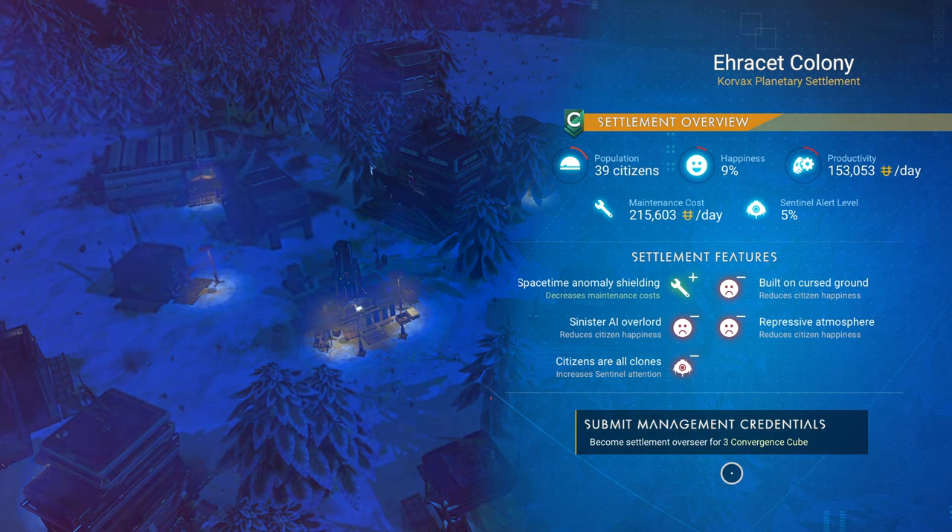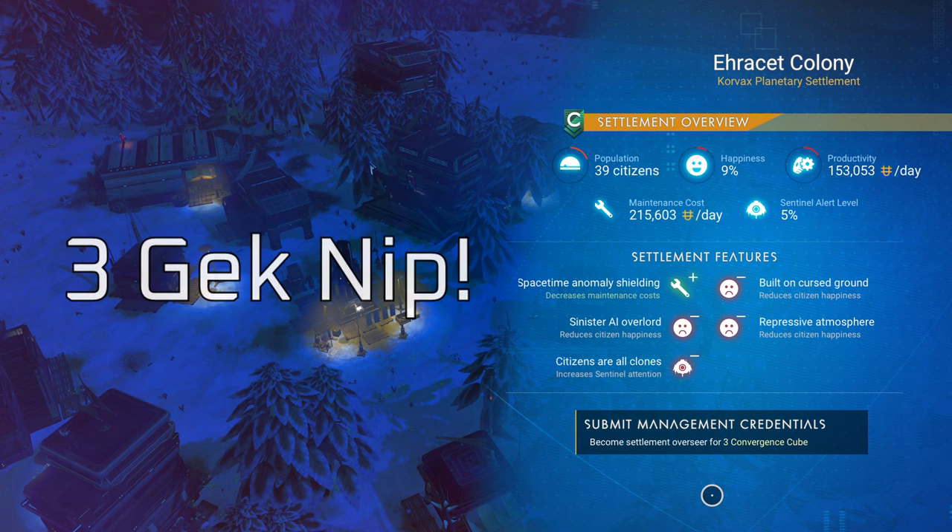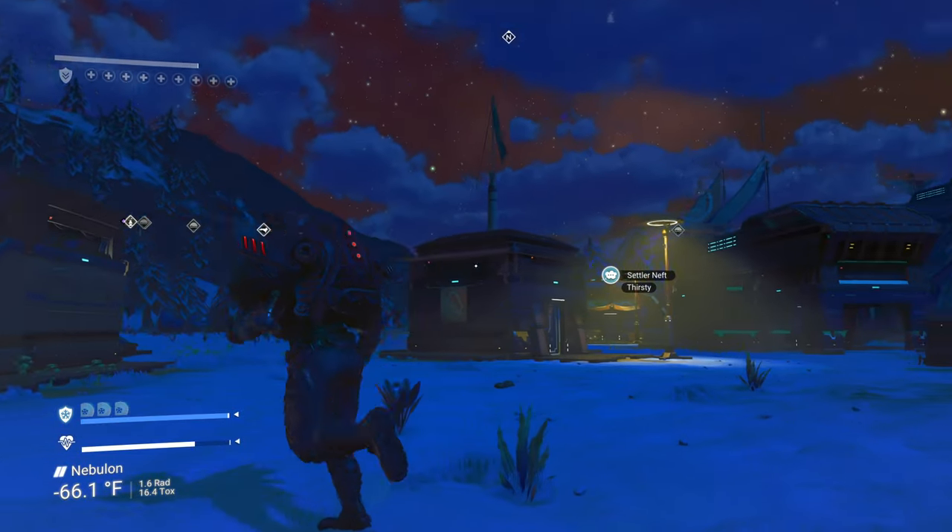For Korvax, you would need three convergence cubes. For Vy'keen, you would also need — I think — three Vy'keen daggers, I'm pretty sure it's daggers. And then when it comes to Gek, you would need something else — not Gek relics, but something else. I'm not exactly sure; I'll probably insert it here in editing.